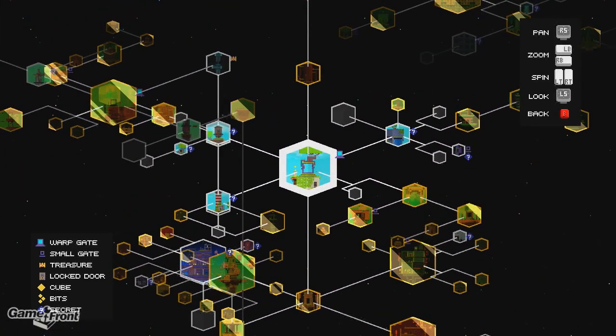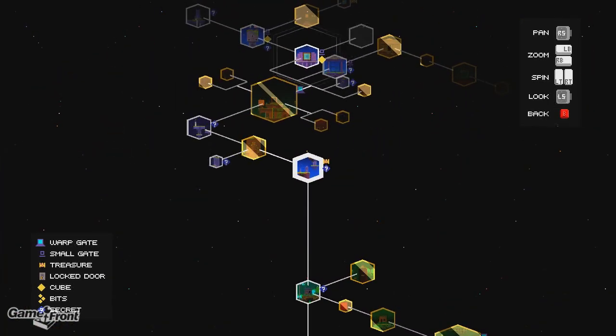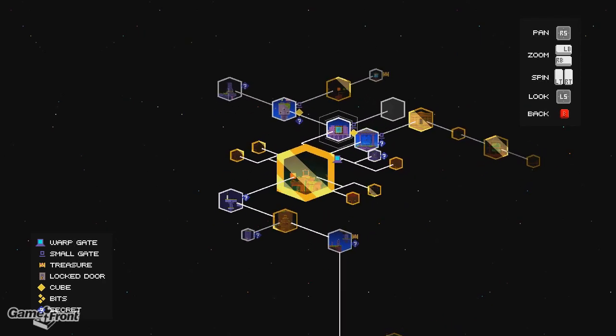From the center of the hub, you're going to go up. You're going to keep on going up and follow the path until you reach this warp area right here.